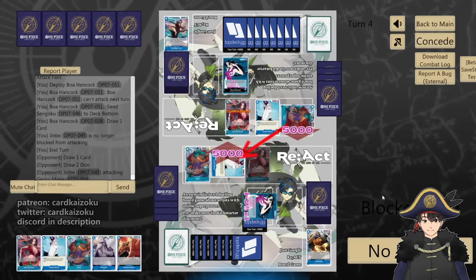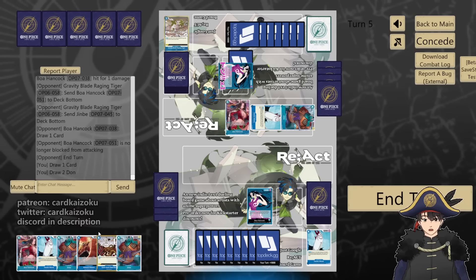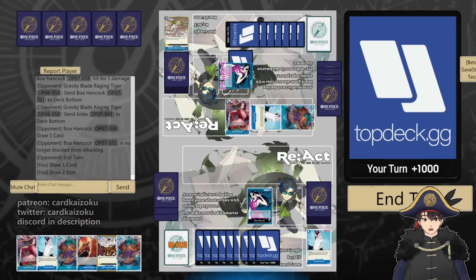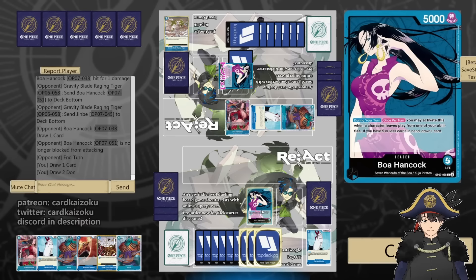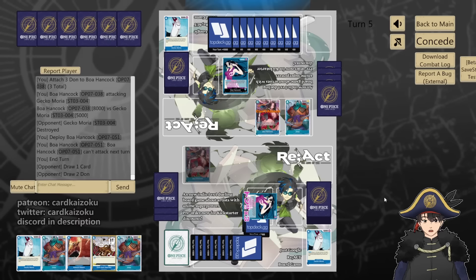Highlight Gekko, counter 1. Highlight Gekko — sure, you have it. 6 at us, we take one. We got a Red Rock trigger — I clicked past it by mistake, but I think it was a good idea to keep it. I wish I had a Gravity Blade. Do Boa again, swing 8k into Jinbei or Gekko. He died. We'll play Boa — you can't attack. Let's hope they don't have a 10 drop. This matchup came down to who drew the answers before the other.